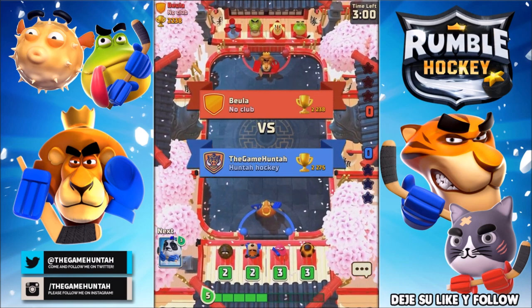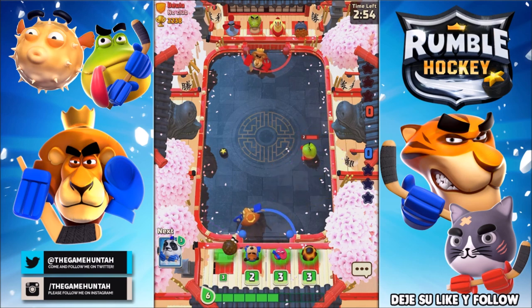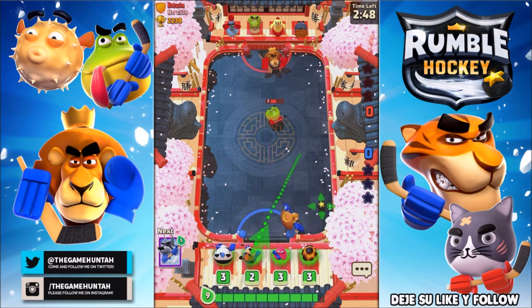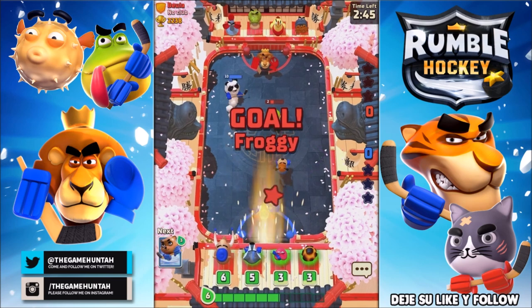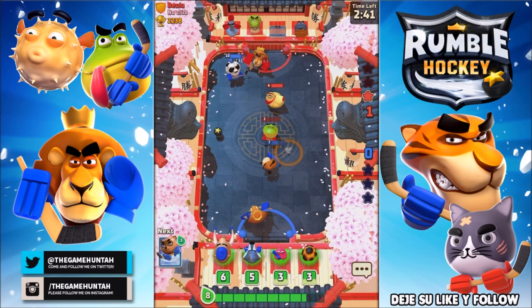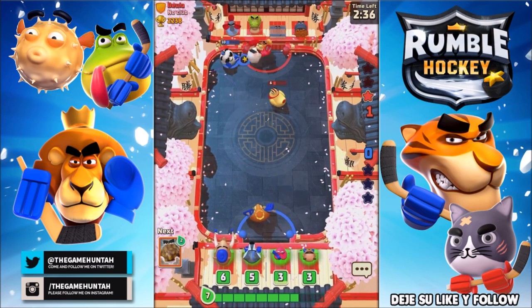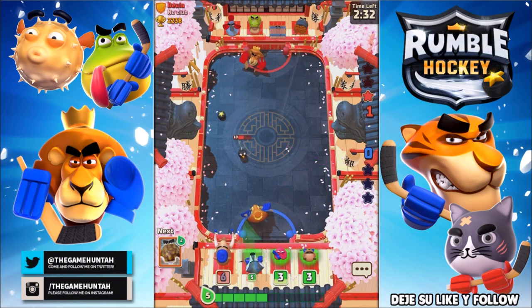Alright, let's get ready to rumble! What do we have? Oh, this is not gonna be easy — it's a powerful frog. I'll try to control the puck as much as possible.